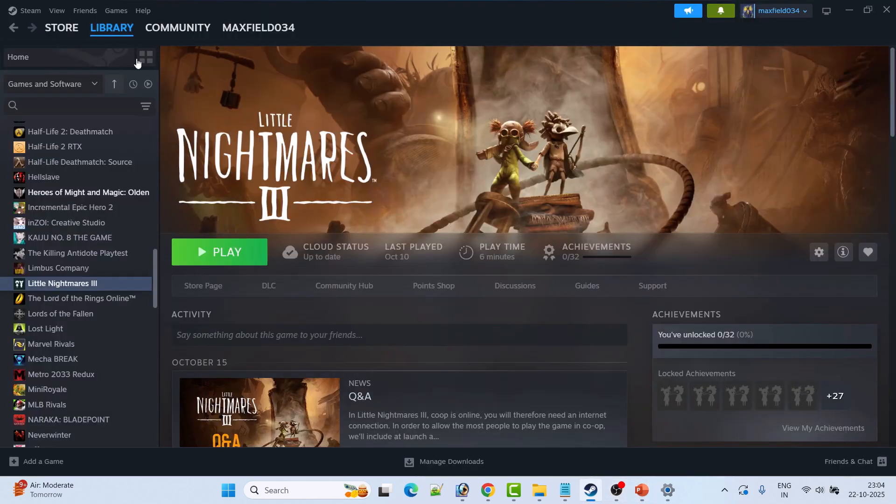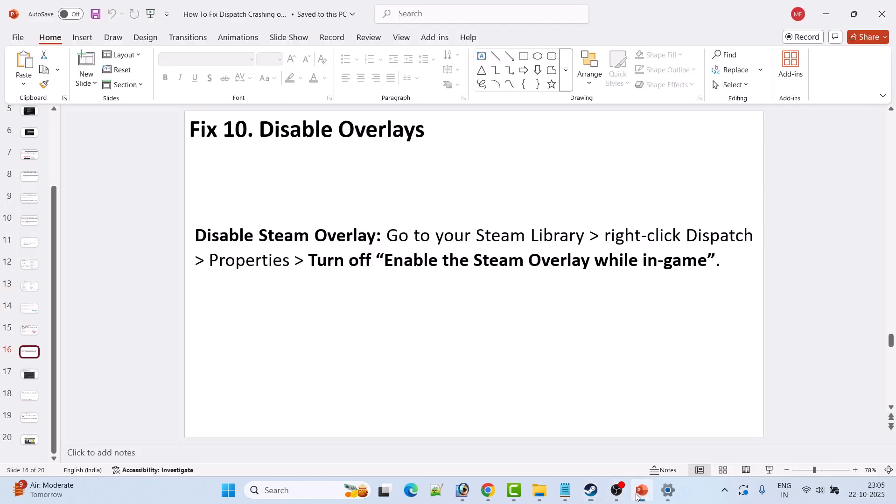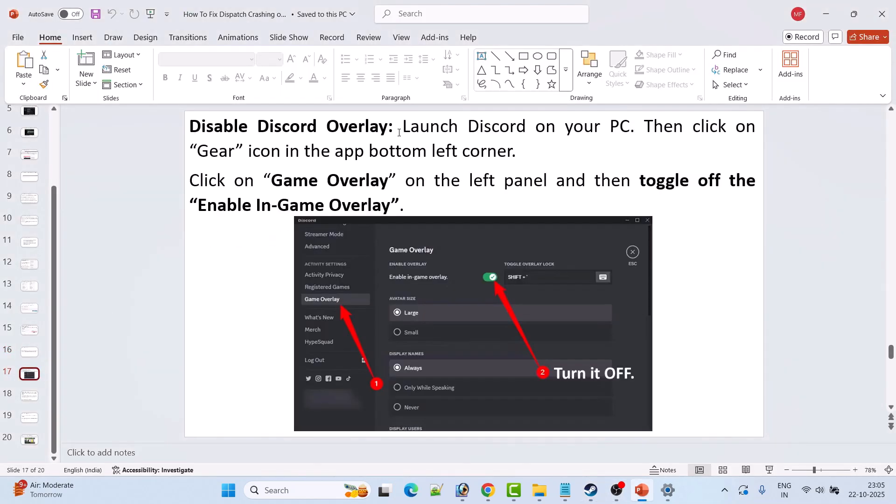Fix 10 is to disable overlays. Open Steam, go to Library, right-click on Dispatch game, go to Properties, and turn off Enable the Steam Overlay While in Game — if it is toggled on, toggle it off. Then disable Discord overlay: launch Discord, click the gear icon in the bottom-left corner, click Game Overlay on the left panel, and toggle off Enable In-Game Overlay.